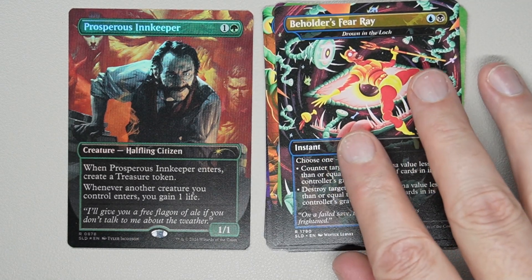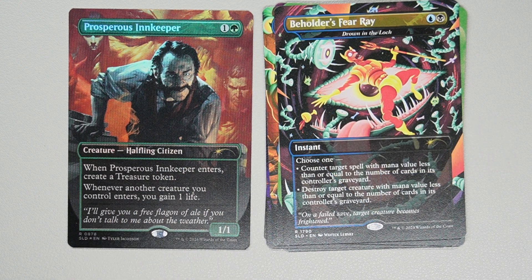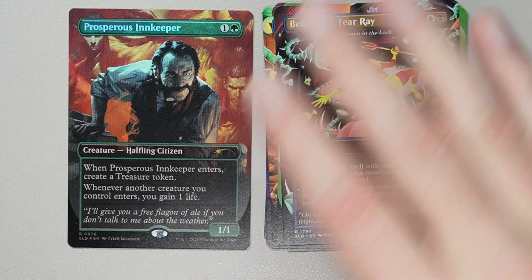And the bonus card: Prosperous Innkeeper — for a green and 1 generic, a 1/1 creature Halfling Citizen. When it enters, you get to create a treasure token. And whenever another creature you control enters, you gain one life. It's got some fantastic artwork there — I'm a big fan.